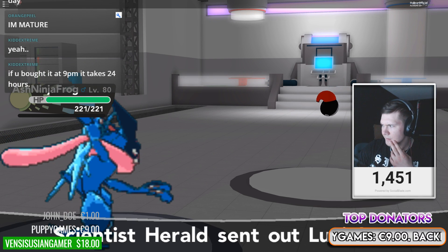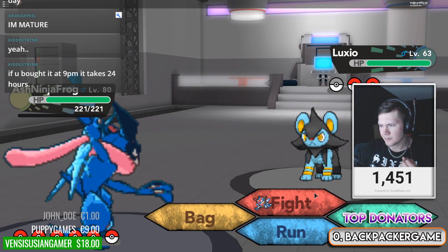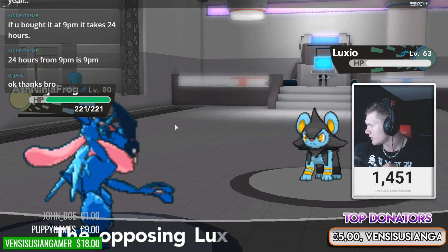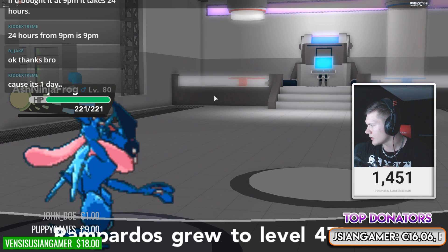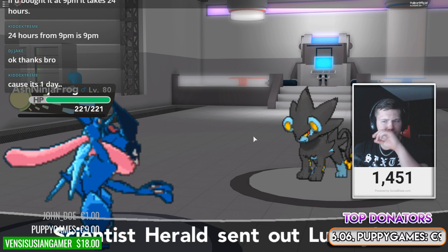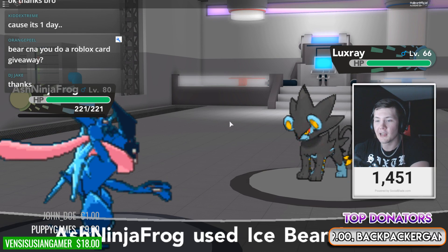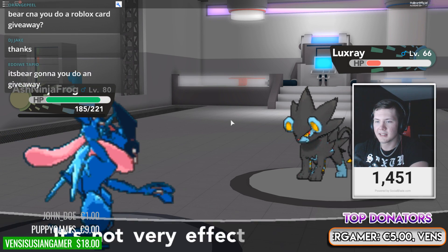Luxio. And then the next one is Luxray, obviously. Luxray — take him out real quick. They are level 66, so be sure you have some strong Pokémon. This might be hard if you don't have over-leveled Pokémon or something. It might take you a while to get solid levels on them.